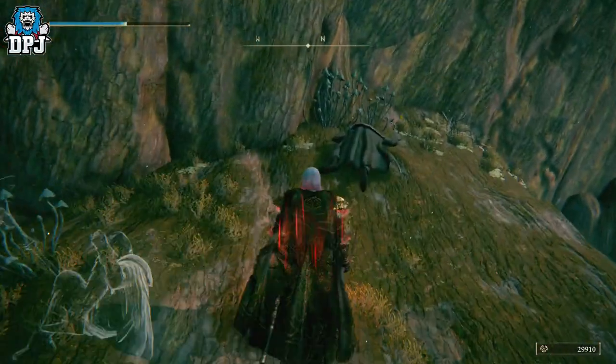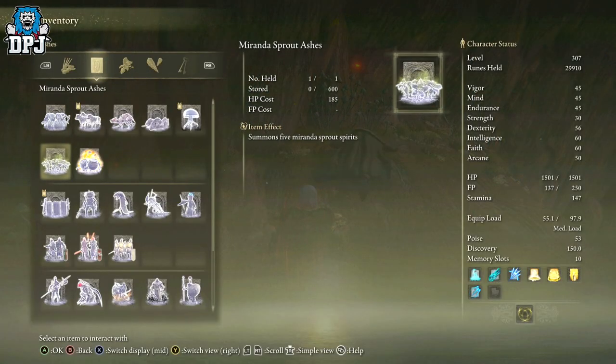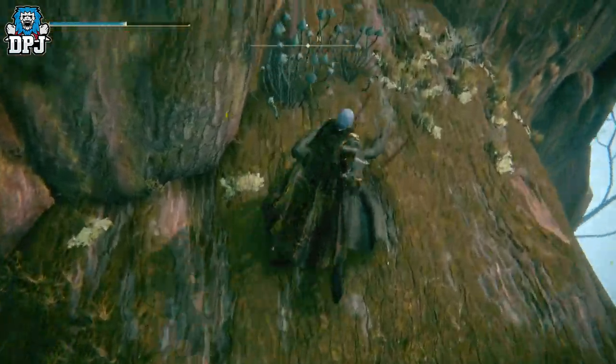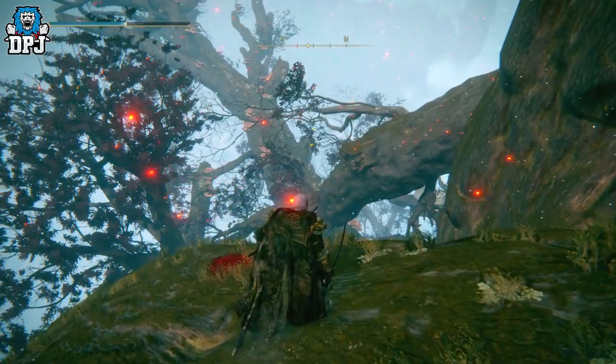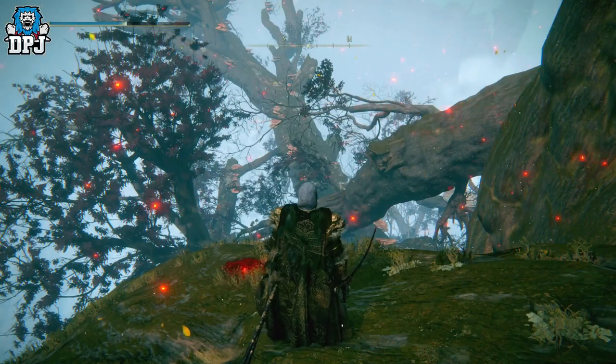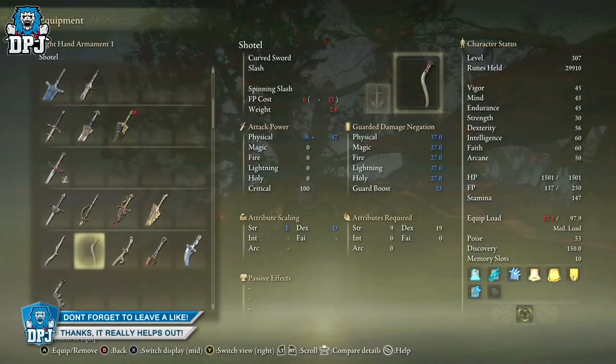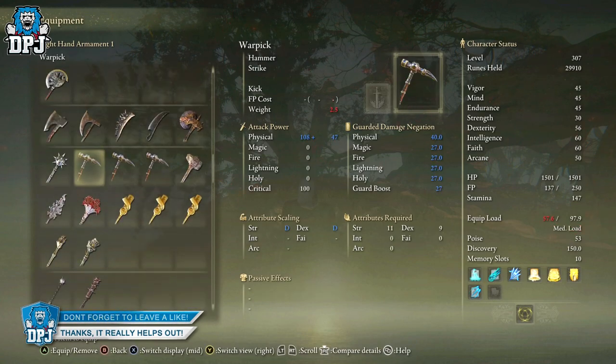If you come up here there's another big guy, a medium guy, and two small guys. There's also a great Oracle Envoy ashes item here — I haven't tried it out yet, I need to level all these up and give them proper testing. This Oracle Envoy ashes is on this body right here, so yes if you want that, grab it there. Once you're done farming, go straight back to the Halig Tree Canopy grace point and you're good. And there we have it — that is how you farm and get all three of these weapons.